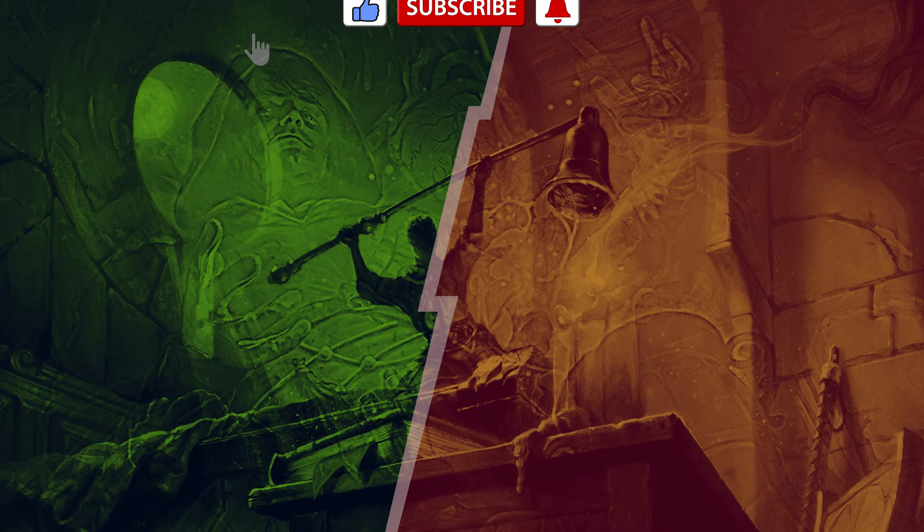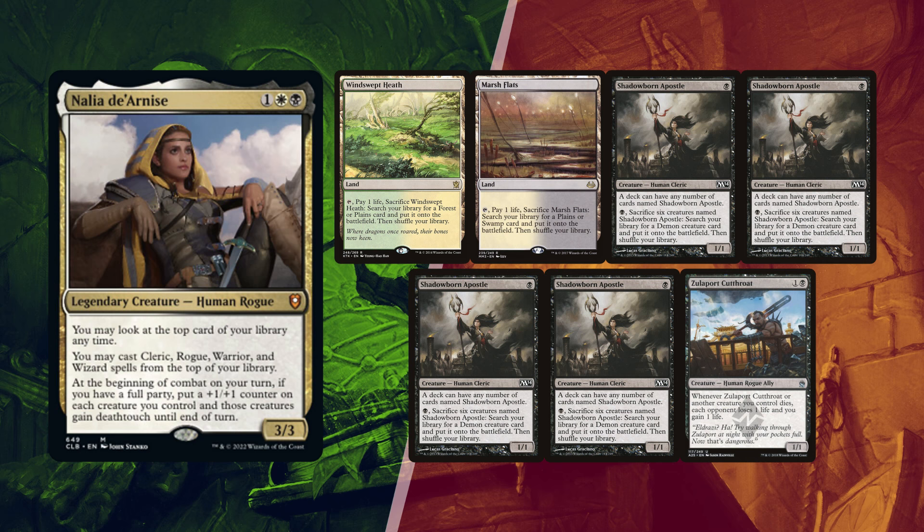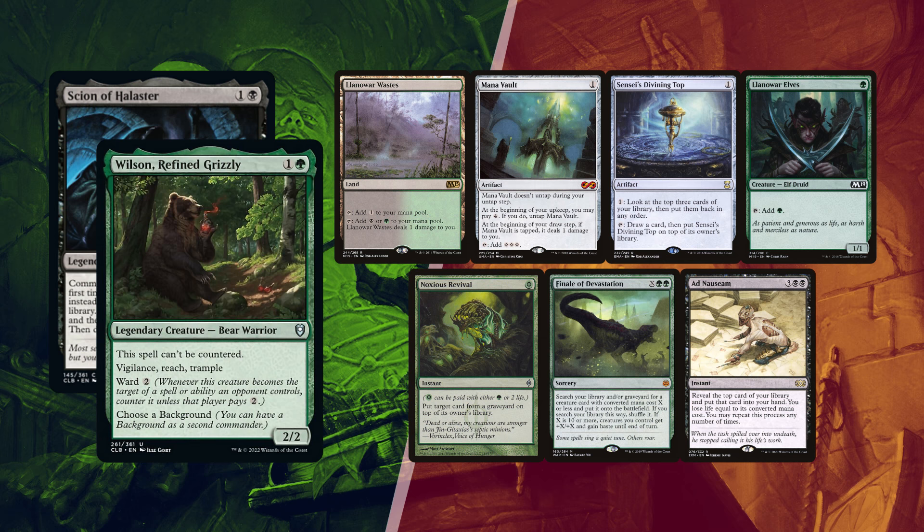With his turn 2 victory, they decided to play another one. This time Rodrigo again won the dice roll and is going first. He kept his first 7 with a Windswept Heath and Marsh Flats for lands — Zulaport Cutthroat as an outlet to win the game, and 4 Apostles means he only needs to find 2 more by naturally drawing them or casting them from the top with Nalia. Josh kept his first 7 again with a single Llanowar Wastes for lands, Elves of Deep Shadow and a Mana Vault both to ramp into an early Ad Nauseam. Finale of Devastation can help find Witherbloom, and Sensei's Divining Top can help smooth out his draws.